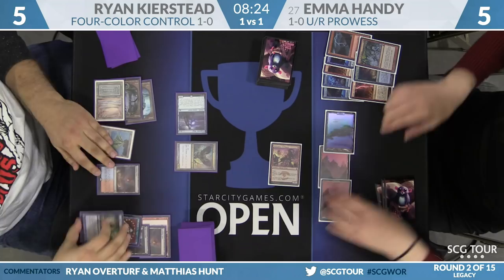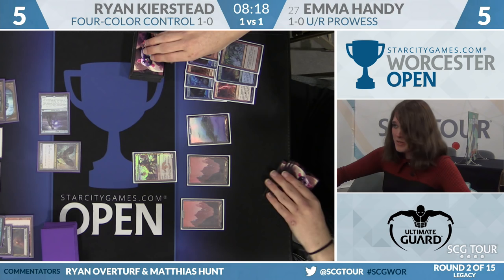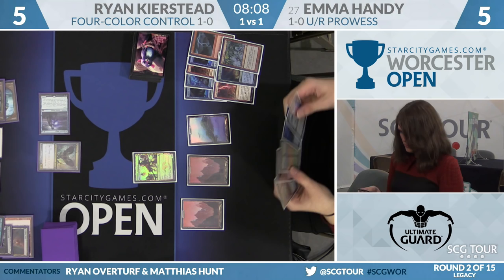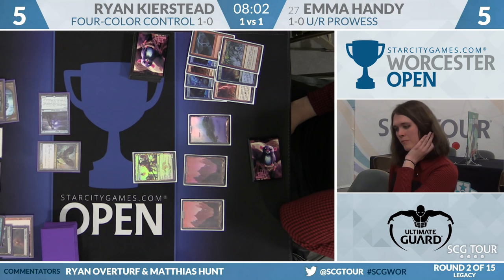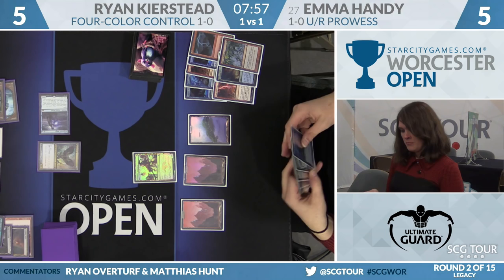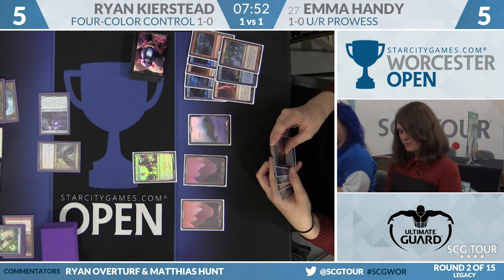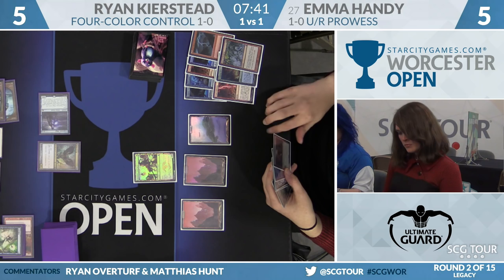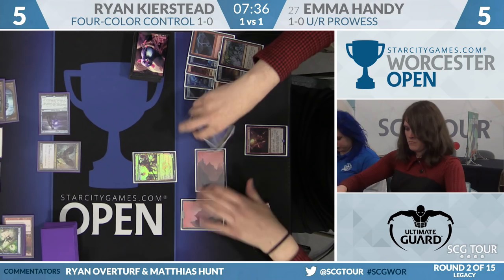Ryan has his choice of counterspells. With two dual lands and a fetch land, that Price is lethal — gotta counter it. He went for Spell Pierce. I think Emma was trying to bait out the Pyroblast. Well, you can't Pyroblast a red spell — right, so Pierce is the correct answer. Price of Progress for two; Pierce counters it. That would have put him to one. Storm Chaser Mage is Emma's draw — Ryan can Pyroblast that one. She's got Storm Chaser Mage and an Izzet Staticaster. Emma had to get the basic mountain because of Price of Progress.